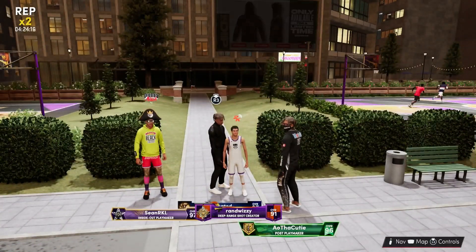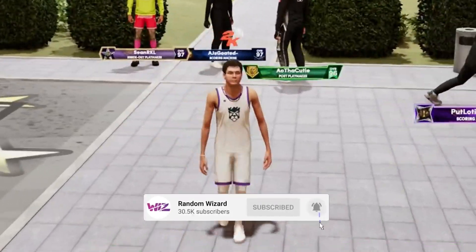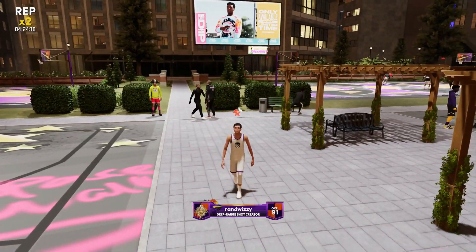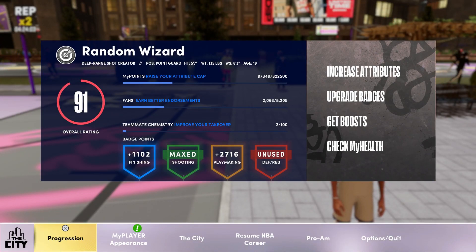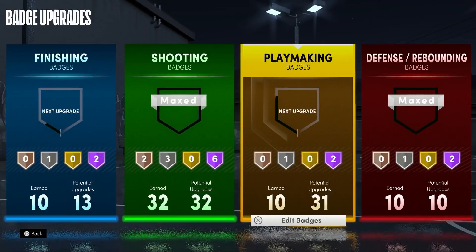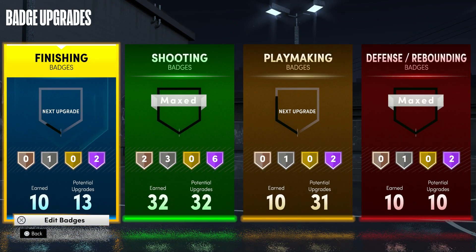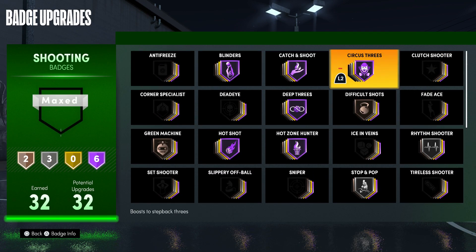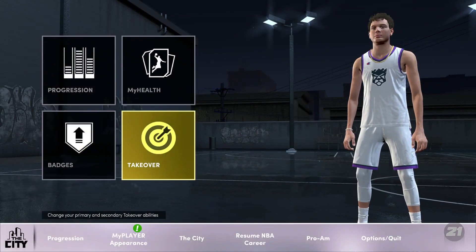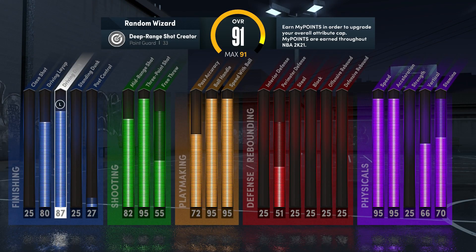Yo, what is good everybody, it's your boy Wiz. Today I'm on my 5'7 deep range shot crater as a legend in NBA 2K21. This build is 5'7, 135 pounds with max wingspan. I'm a legend so I get 10 extra badges and 32 shooting badges. It's a deep range shot crater so I had to put on circus threes, and as my takeover I have limitless range and pull-up precision.